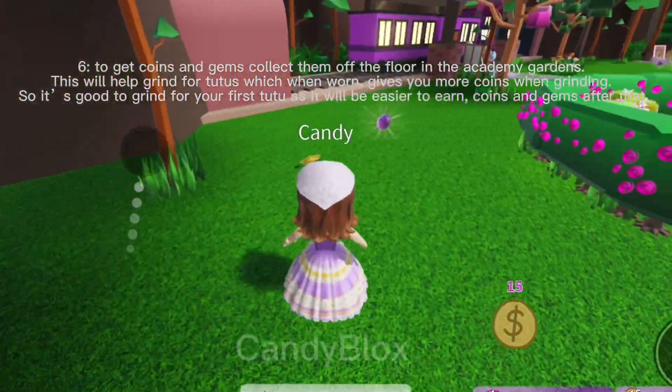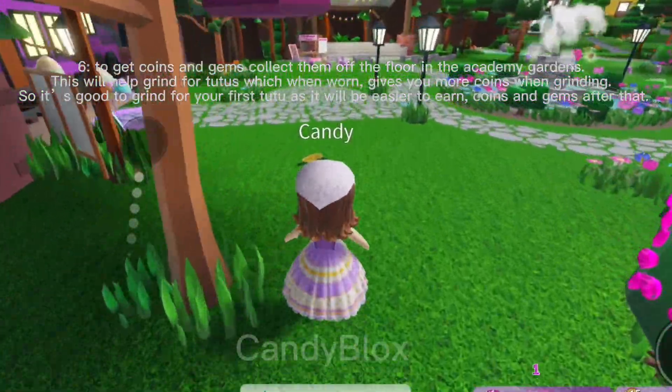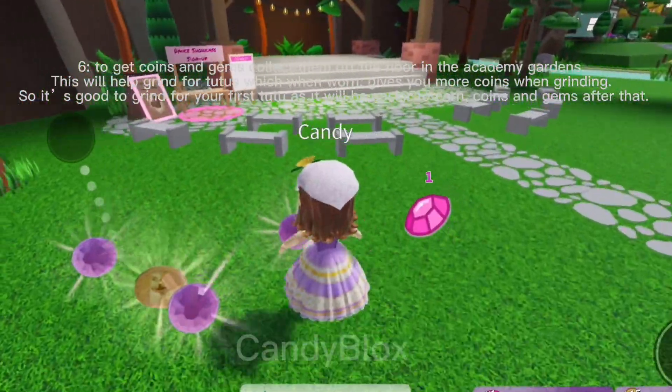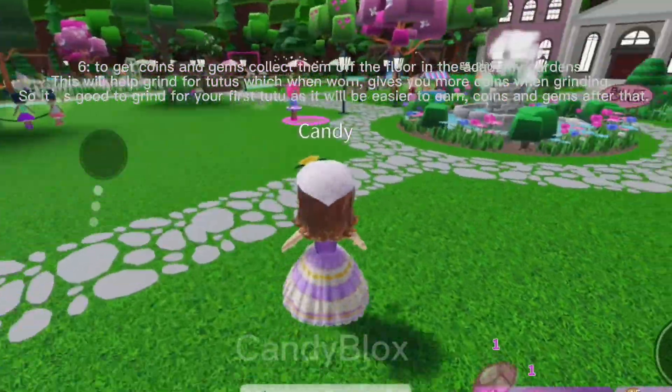Tip six: to get coins and gems, collect them off the floor in the academy gardens. There is an item that, when worn, gives you more coins while grinding. It's good to grind for your first one as it will make it easier to earn coins and gems after that.